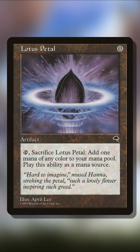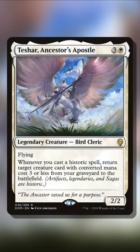sacrifice our Salvager of Ruin to bring back the Lotus Petal to our hand, cast the Lotus Petal, trigger Tishar, bring back Salvager, and then repeat for infinite mana.